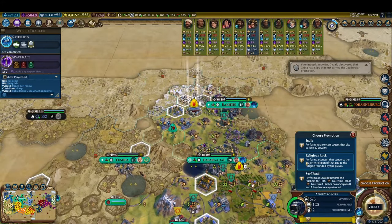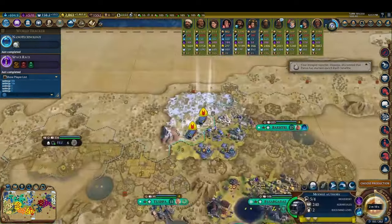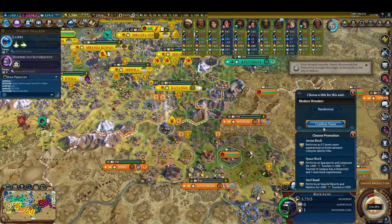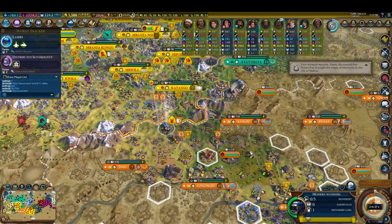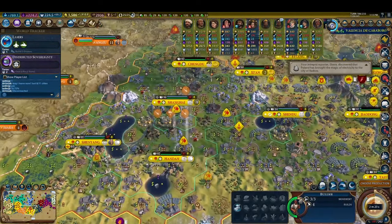However, Persia knows this as well, and as soon as he can, he puts in the music band policy card to prevent us from moving any rock bands through his territory. As a result, we start sending our rock bands to Korea instead, since we've conveniently already built a railroad through their land to speed up the whole process.